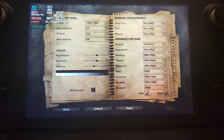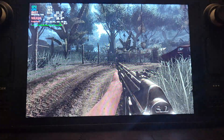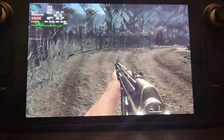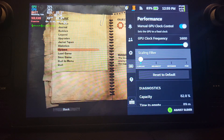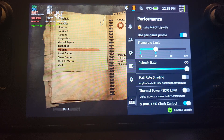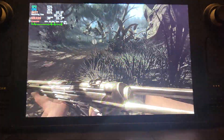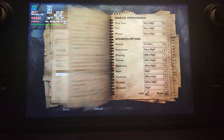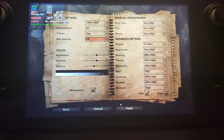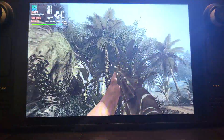There we go — we'll get a pretty nice frame rate. Cap it to 30fps. You will get the occasional drop, and to alleviate that, I recommend knocking it down to 2x anti-aliasing and you'll be all good to go. A friend of mine doesn't mind playing with the occasional drop, but I personally prefer just knocking it down to 2x. I've tested it and it works fine.